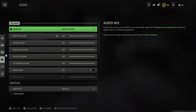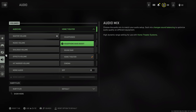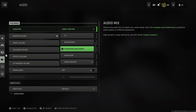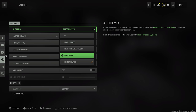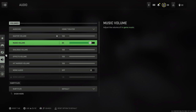Audio settings are largely preference-based. For me, home theater works best with my headphones, but it depends on what you're playing with — TV speakers, a soundbar, studio headphones, or earbuds all have different ideal mix settings. Play around and experiment. Master volume: keep it wherever you want. Music volume: you can drop that all the way down to zero — the OST is awesome but it doesn't help you in a game and can sometimes drown out important audio.